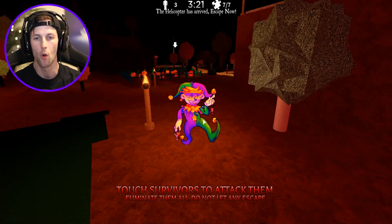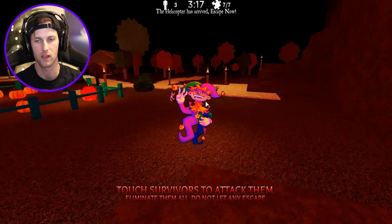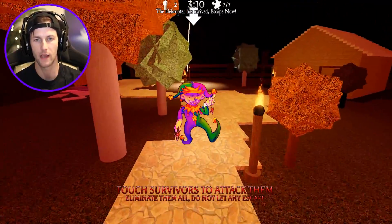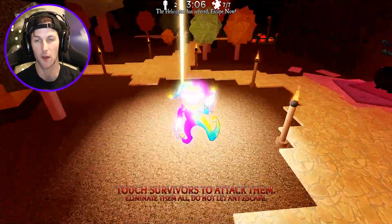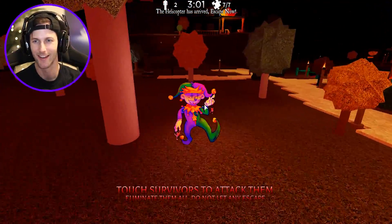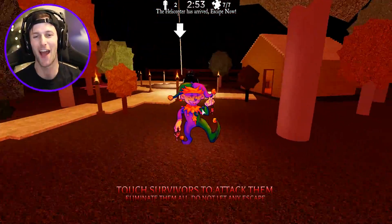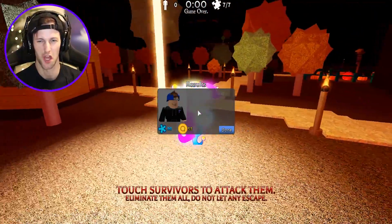The helicopter has already arrived - are you serious? How are they already about to escape? We have to get to the exit. I gotta camp the exit - this isn't Piggy, you can't use any traps. This game is actually kind of hard. She escaped out of the helicopter. There are more survivors though - I'm going for you dude. No, they're gonna get out. We failed.